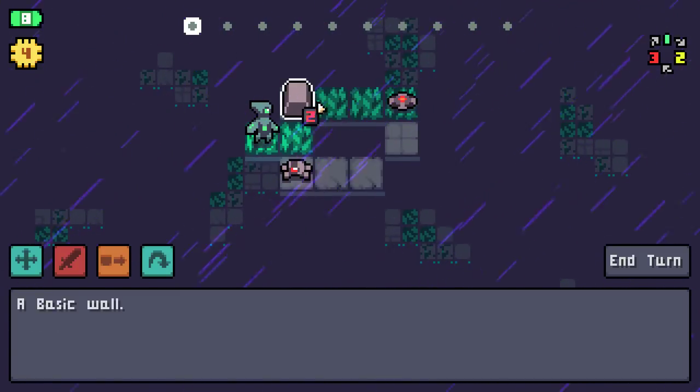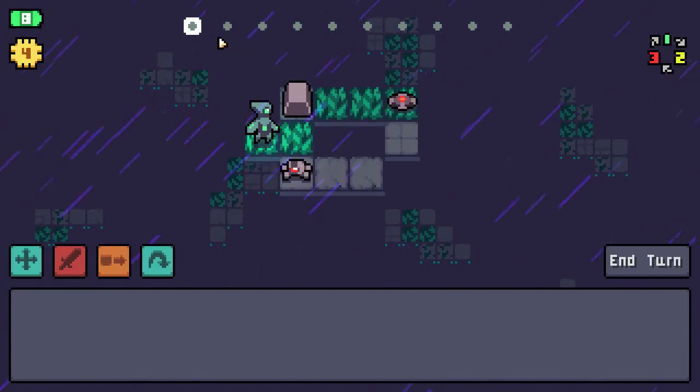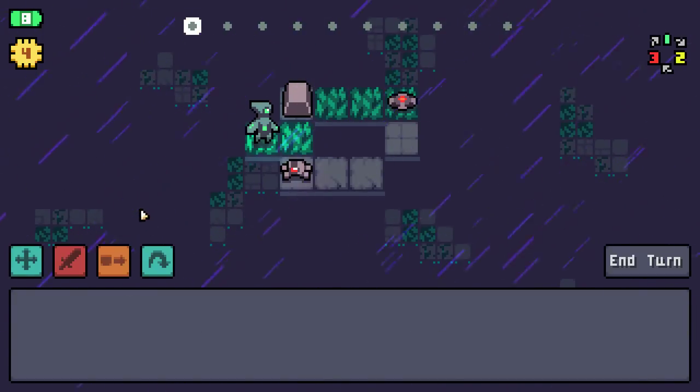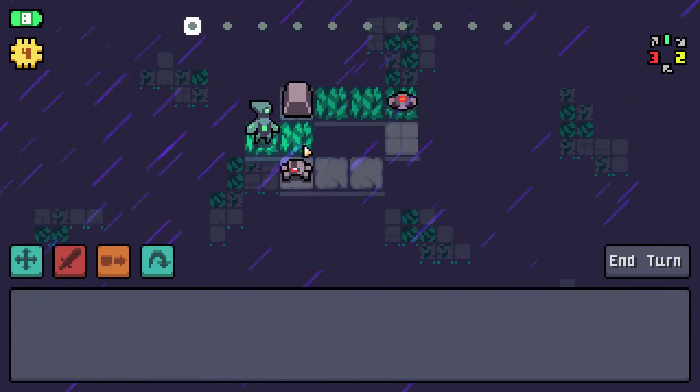So in Endhall, there's a board here. There are enemies on the board that you need to eliminate in order to progress to the next level, until you can get to the final level and beat the boss. And like I said, every run is slightly different.